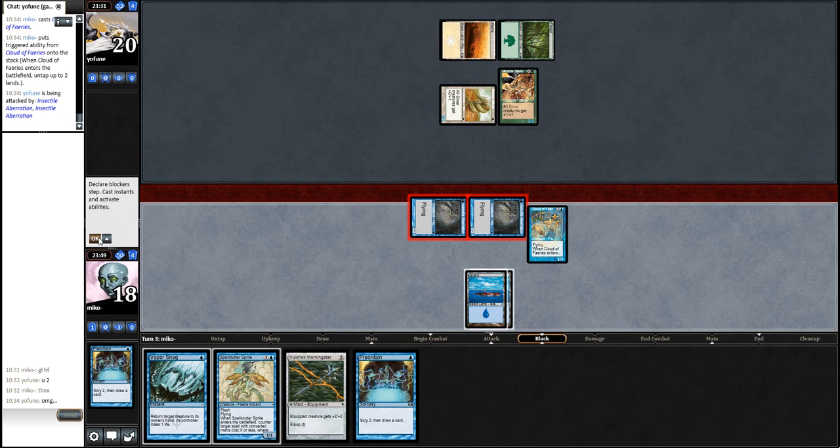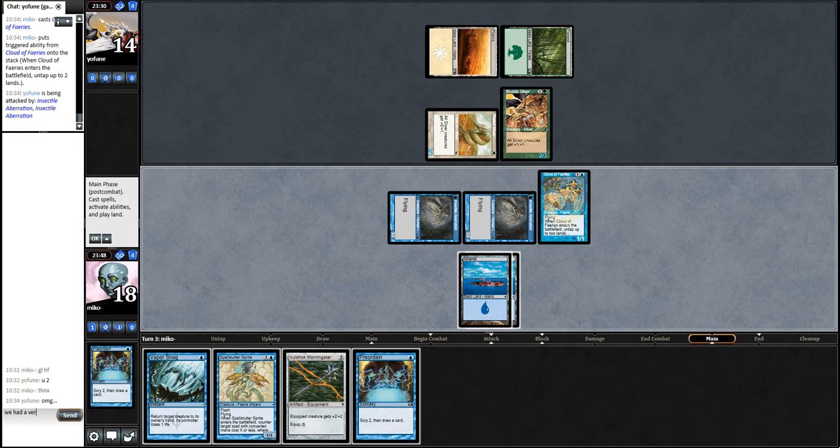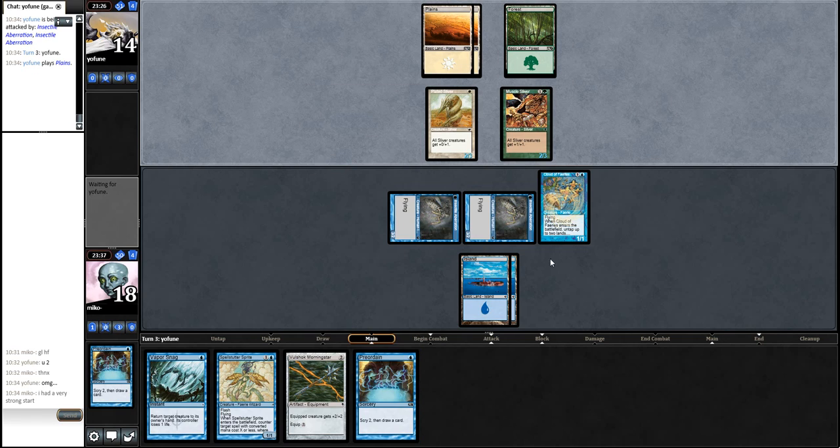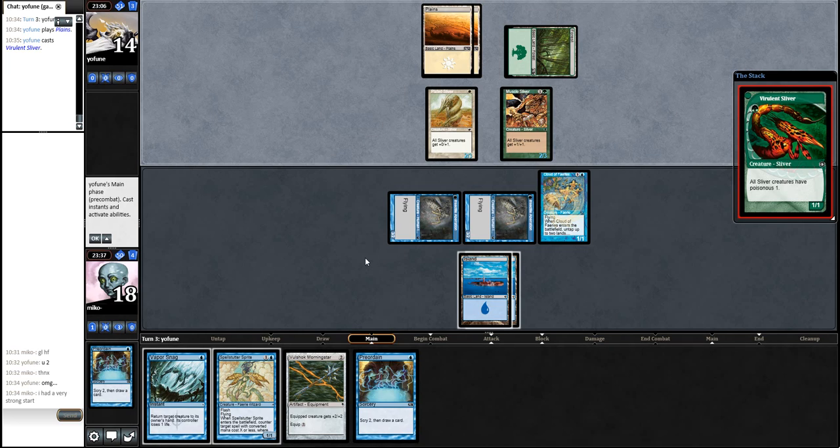Yeah, this was a strong start. I'm going to pass. I could have just played the Pre-ordain and searched for a second land - a third land - but let's keep it safe. I've got Spell Snare Sprite and I've got Vaporsnag, a snag for any good creature that he plays.